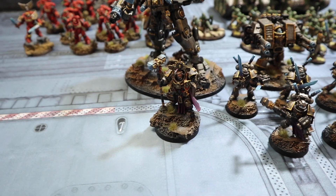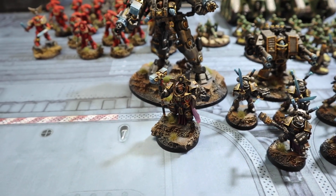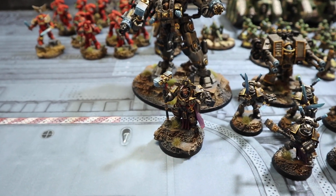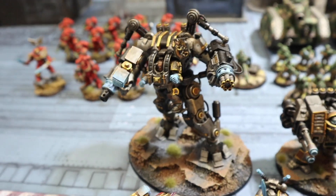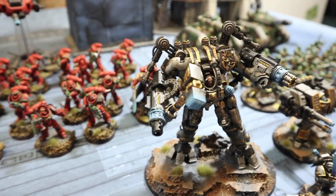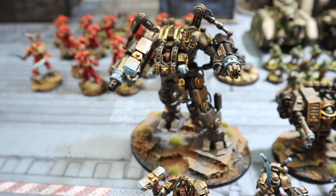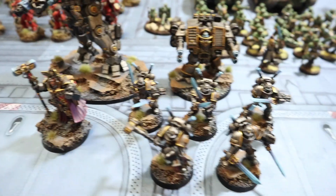We've got Master Voldus with Hammerhand, Sanctuary, and Gate of Infinity. Behind him, the Nemesis Grandmaster in Dreadknight with the Gatling Psilencer, the other big cannon, a hammer, a teleporter, and his power is Sanctuary.